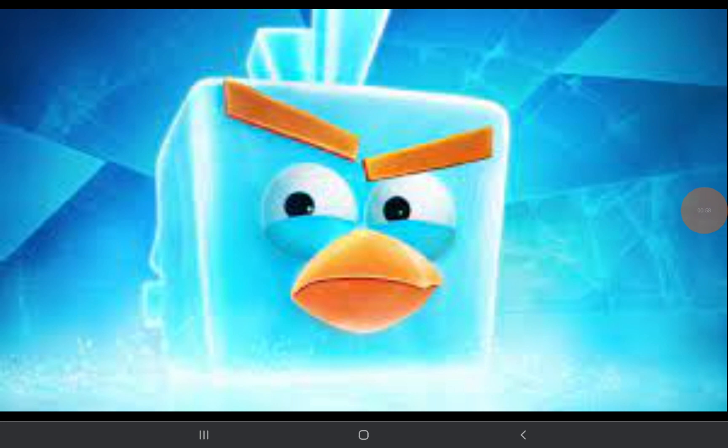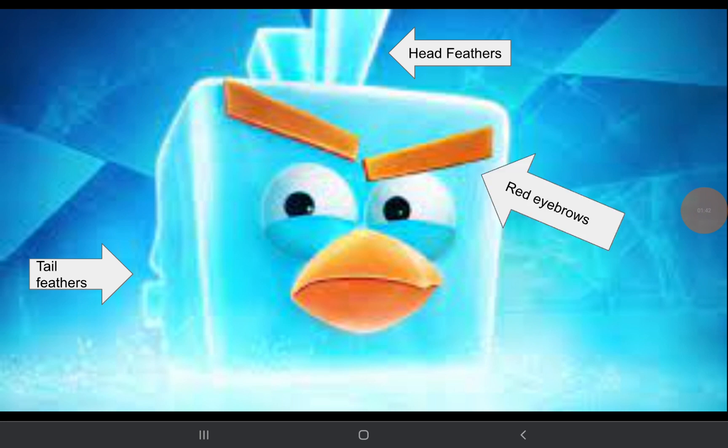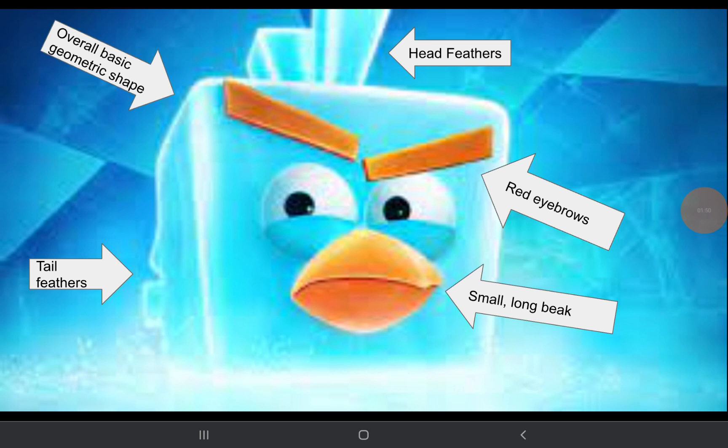Take a look at Ice Bird here. He's considered to be an alien bird. But what is it about him that makes him so alien? Could it be he's square? That can't be right — Chuck's a triangle. Could it be he's made of ice? No, we have a bird that's a bomb, a bird that's a boomerang, and even me that shoots fireballs out of my butt. But take a look at Ice Bird's design — he looks very similar to other birds. Notice he has two head feathers, two tail feathers, which actually suggests he's very young. Both the Blues and Bubbles have two tail feathers, and they are the youngest birds of the flock. He also has red eyebrows, similar to most other birds. He has a small but very long beak, and his overall basic geometric shape is similar to how most of the birds are spheres, and Chuck is a cone.